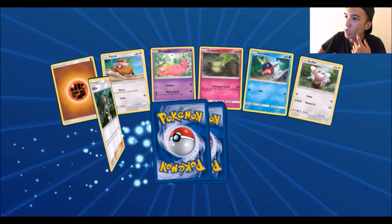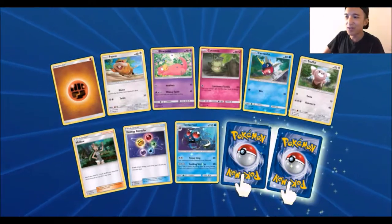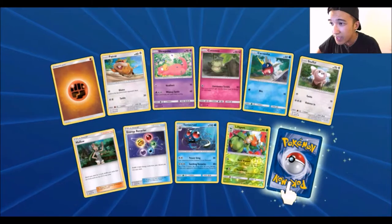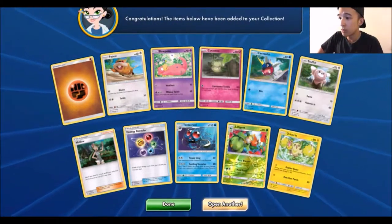Fighting Energy, Paras, Lopunny, Cottonee, Carvanha, Snubbull, Mallow, Energy Recycler, Tentacool. What is with these Reverse Rares? We got a Lilligant and Oricorio Electric Type. Cool, I guess.